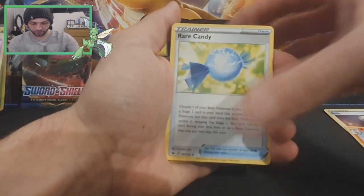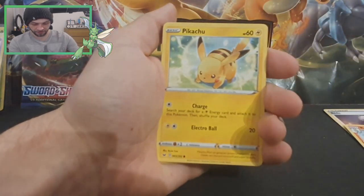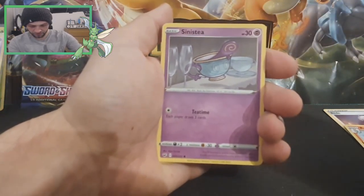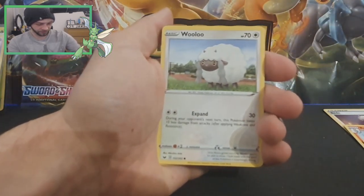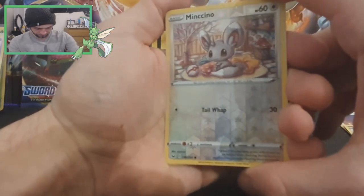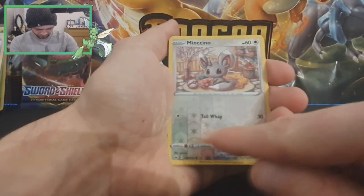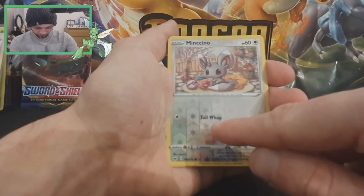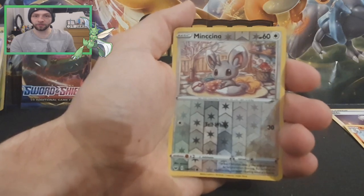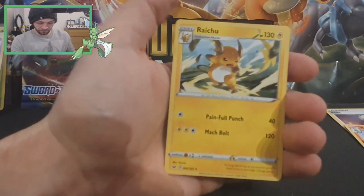Raboot. Rare Candy. Hoothoot. Scorbunny. Awesome Pikachu — we keep that for the nephew. Sinistea. Wooloo. Minccino reverse — that's cool. I don't like how you can see Tail Whap really easily there; you can see how the star interferes with the A and the P. And finally a Raichu. Okay, it's not a holo.